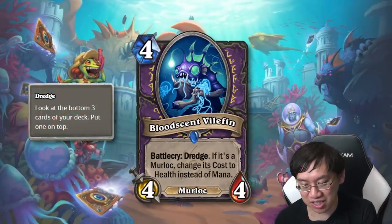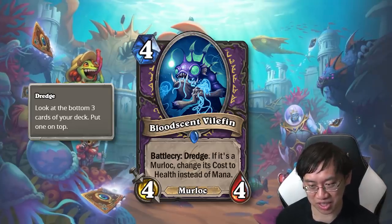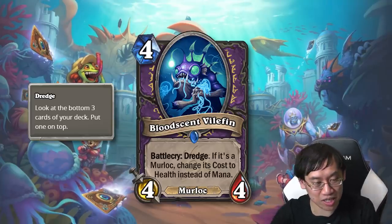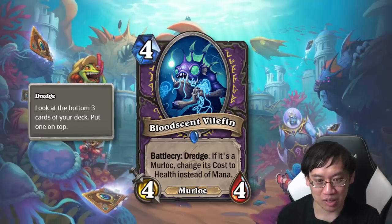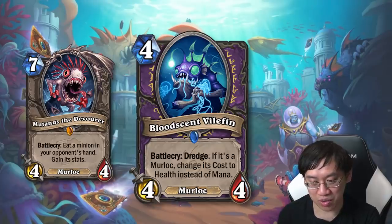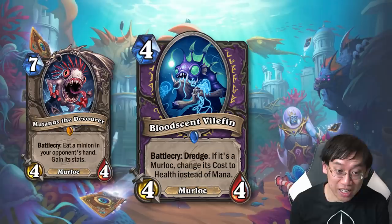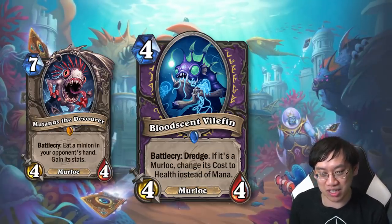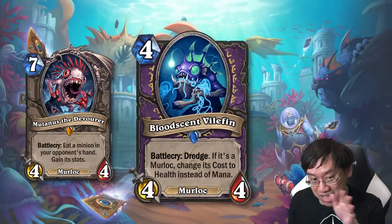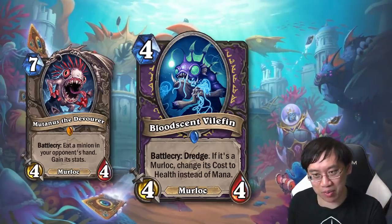The Warlock Murloc card — if it's a Murloc, change its cost to health instead of mana. This card isn't strong enough to make the entire Murloc Warlock archetype come back by itself; you're going to need quite a lot of Murloc support. But if Murloc Warlock is a thing, this is good enough to make it into that deck. It's also amusing to think of a deck that tosses Mutinous onto the bottom of your deck, then dredges it up with your Bloodfin Fin, and you have a killer swing turn — play Bloodfin Fin, tap, then play Mutinous. This card hints at either a Murloc Warlock deck or a way to put a giant Murloc onto the bottom of your deck.